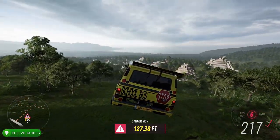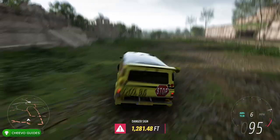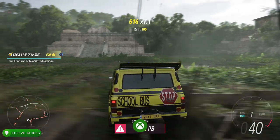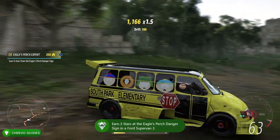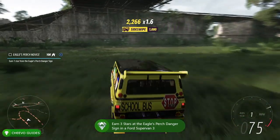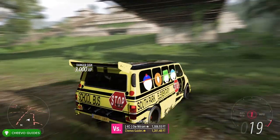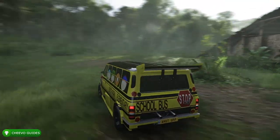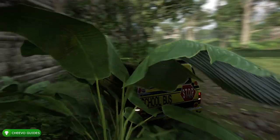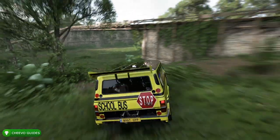So three tips aside from purchasing the van and tuning it to 999: first, gain speed before the jump; second, aim to the left; and third — most importantly — use your rewind feature to do multiple attempts without driving all the way back. After you've launched over 950 feet and successfully landed, you'll unlock the Ford of the Wings achievement for three-starring Eagle's Perch in the Ford Supervan 3.